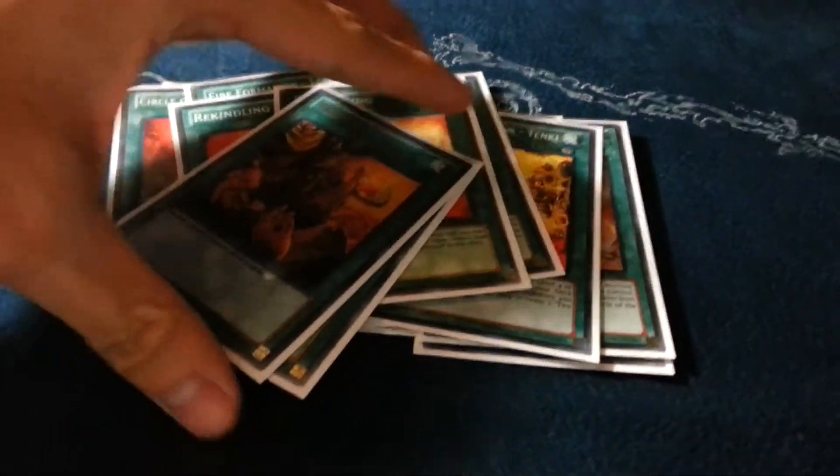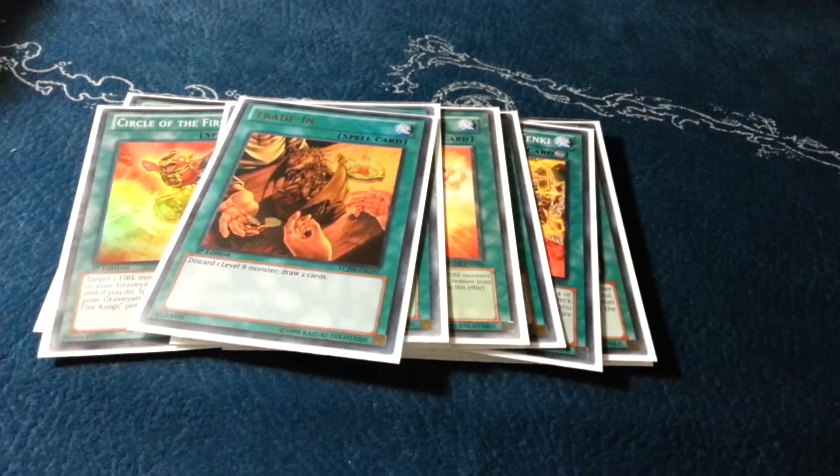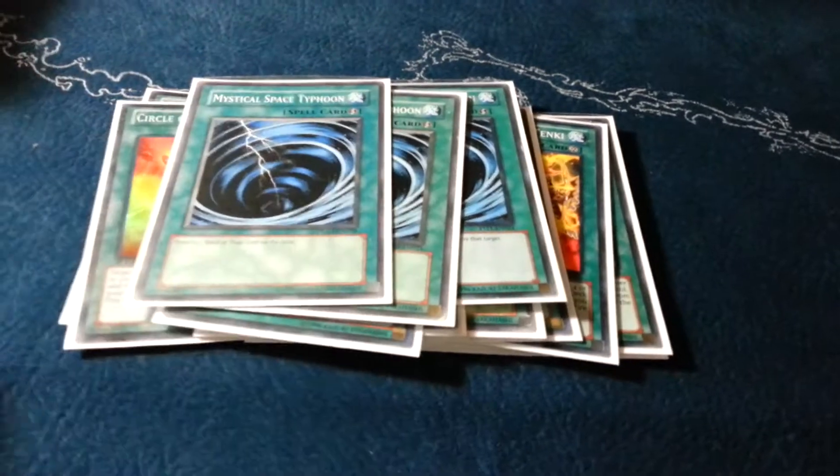Two Trade-Ins — that's what the third Rekindling came out for, because I needed more draw power. I was getting inconsistent hands sometimes and the Trade-Ins do help. Triple Space, Dark Hole, and Book of Moon.